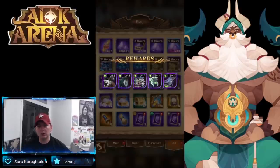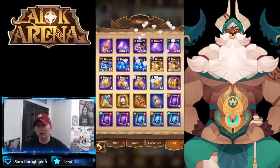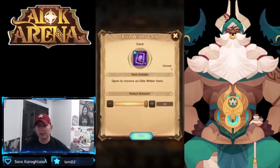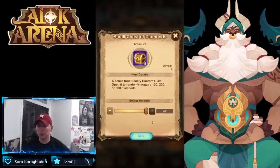That gave us five Graveborn heroes — we have Hodgkin, Pharrell, Tresnar. Let's pop open our chests. I don't spend an incredible amount of time on the test server. We got some food, a Wilder card, we got Respon, and then look at that — we got Scarlet and Morrow. Pretty good pulls right there.